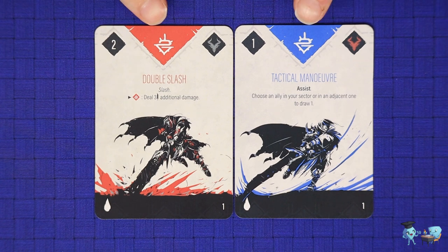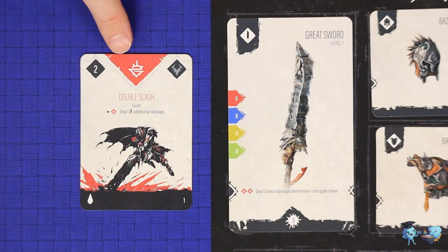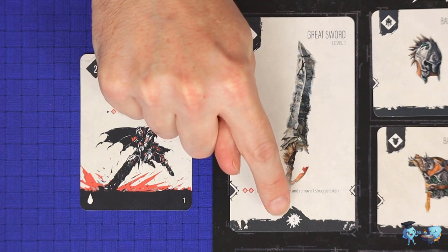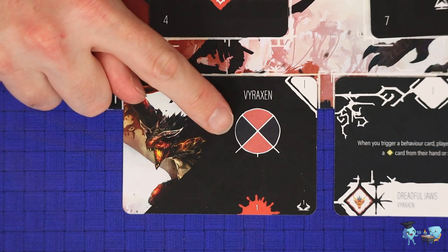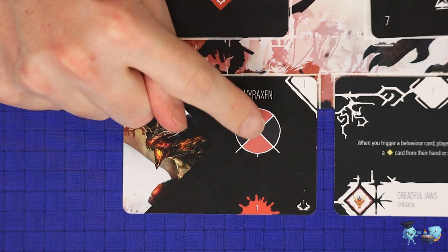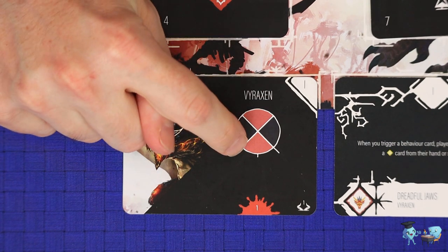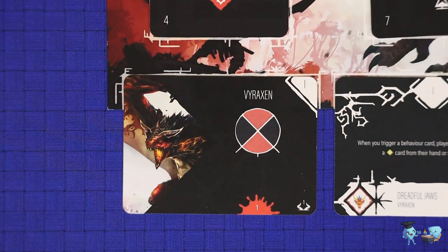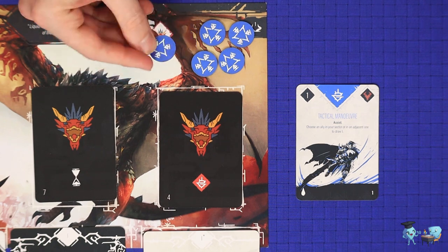Resolve all effects on the card and any triggered by it in any order, but all must be resolved before playing your next card. The bonus effects for offensive cards — red and blue ones — show a special icon. For a red card you deal damage equal to your weapon's damage value. However, you may not play a red card unless you are in a vulnerable sector, shown on the monster's current stance card. When you play a blue card, your offensive bonus is to remove one struggle token from the monster.